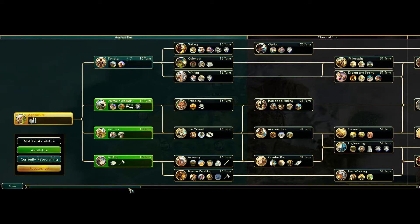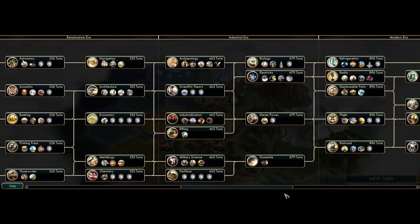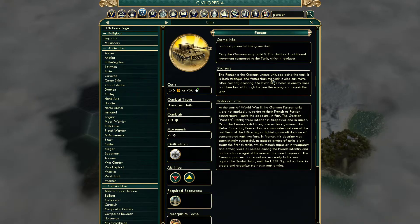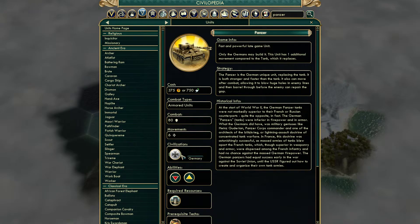Let's inspect the unit tree. The Germans have the Panzer right here. It's an upgrade of the tank and it's a lot stronger than a tank. It has an extra point of movement. But unfortunately, as you very well know, the tank is not exactly a unit that we use a lot. Its only use is high mobility, but the difference between four move and six move at that stage is not that important.